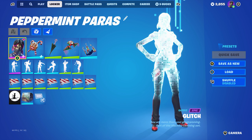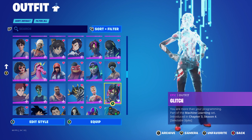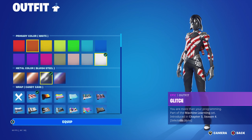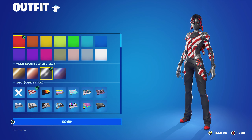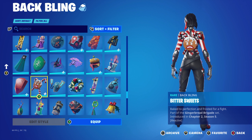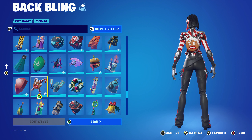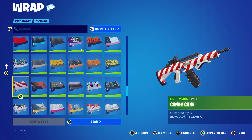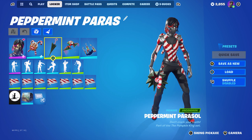The next skin is Glitch, part of the Machine Learning set introduced in Chapter 3 Season 4. You can also use Errant — they're both in the same set, either the female or male robot is up to you. The primary color is red and the metal color is Blue Steel. The back bling is the Bittersweet, part of the Gingerbread Brigade set introduced in Chapter 2 Season 5, using the candy cane detail, the red and white. The wrap is Candy Cane, an item shop wrap from Chapter 1 Season 7 that returns at Christmas, working nicely for the red, white, and the candy cane on the pickaxe handle.